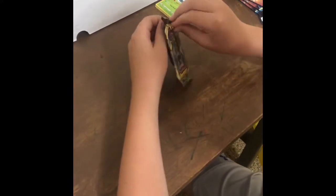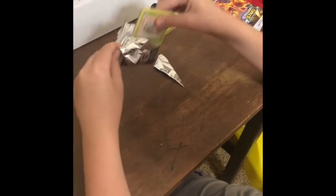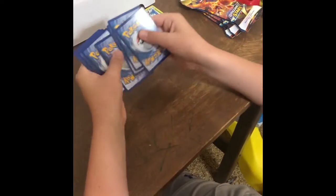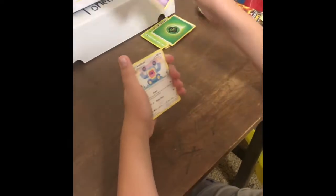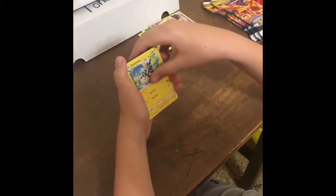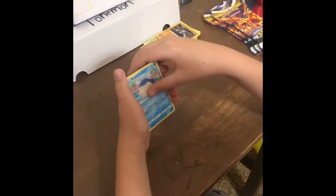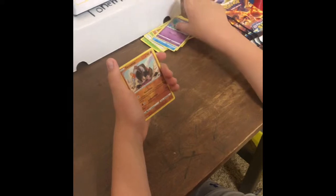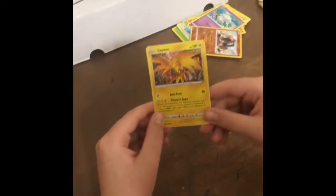Now we're doing Vivid Voltage, from the mystery box. Code card. One, two, three, four. Plant Energy, Swoobat, Loujard, Zepstreka, Nitenkata, Whismur, Whismur, Drillber, Whelmer, Cotney, Cotney, Cotney, Terrakion, Zepidose Hollow. Wow, that's a pretty good card.